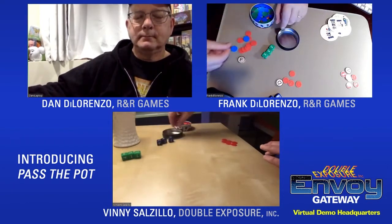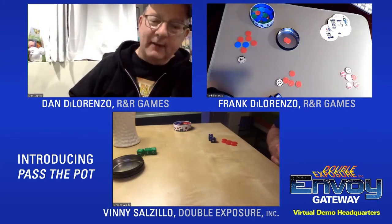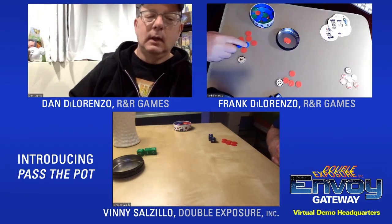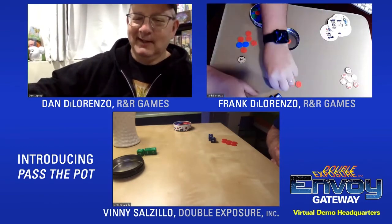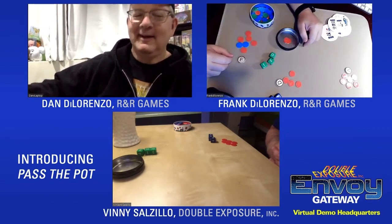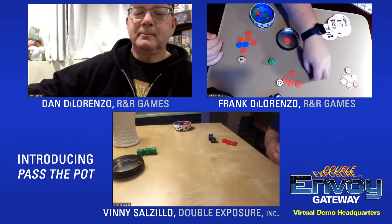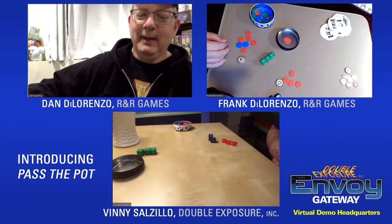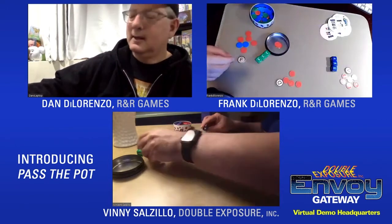Frank gets an eleven. He's tempted to pay for another roll but decides to stick with eleven. Vinny takes the blue dice. Frank rolled a three, three, five. Vinny needs to beat eleven. Vinny announces the dice for the board: three, three, five.